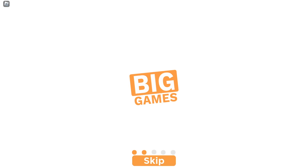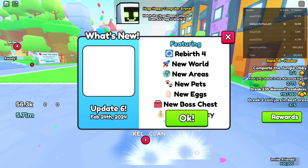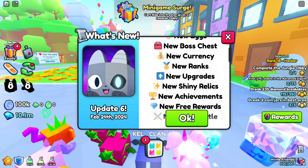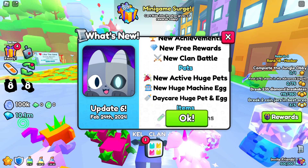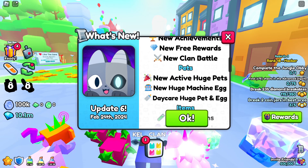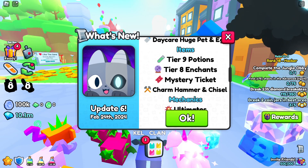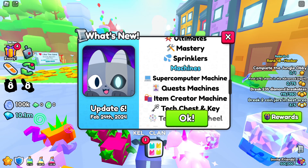Do we get to fly in the rocket ship, or is it just there like a teleporter? Rebirth 4, new world, new areas, new pets, new eggs, new boss chest, new currency, new ranks, new upgrades, new shiny relics, new achievements, new free rewards, new clan battle pets, new active huge pets. New huge machine egg, daycare huge pet and egg, items tier nine, potions tier eight, enchants, mystery tickets, hammer charm, hammer and chisel, ultimates, mastery sprinkles — my gosh, so much stuff.